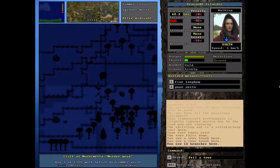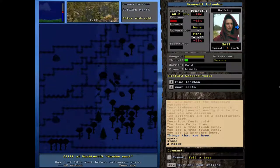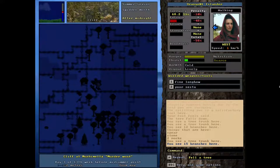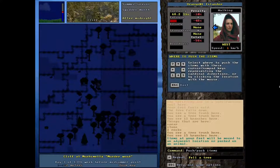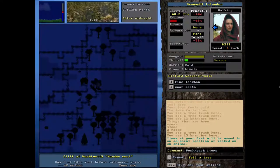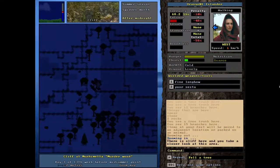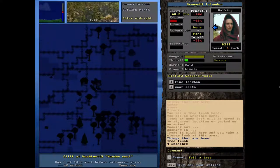That tree trunk would burn for a very long time. Let's go ahead, we'll push some branches on here and get a fire going for a while. We'll go with like four branches — whoops, wrong button. Yeah okay, let's go with fire.